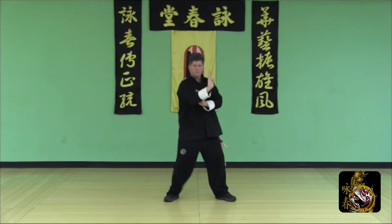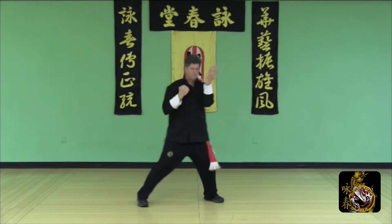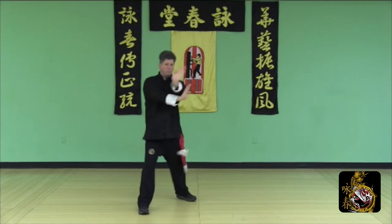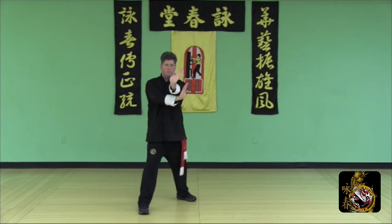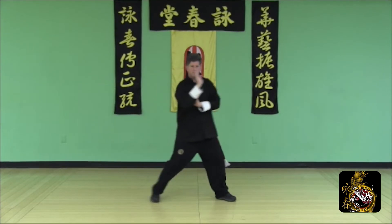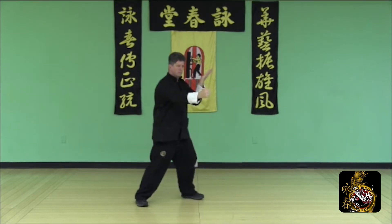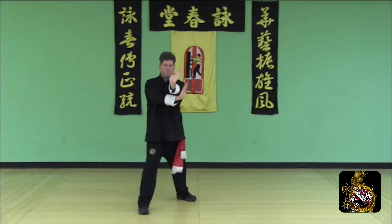Half side step: Pak Sao, release Step Biu Sao, Tansal Punch, Lao Sao, Pak Sao, Chun Sao, Tansal Punch, check and palm to finish. Half side step: Pak Sao, release Step Biu Sao, Tansal Punch, Lao Sao, Pak Sao, Chun Sao, Tansal Punch, half side step, Pak Sao Punch, check and palm to finish.